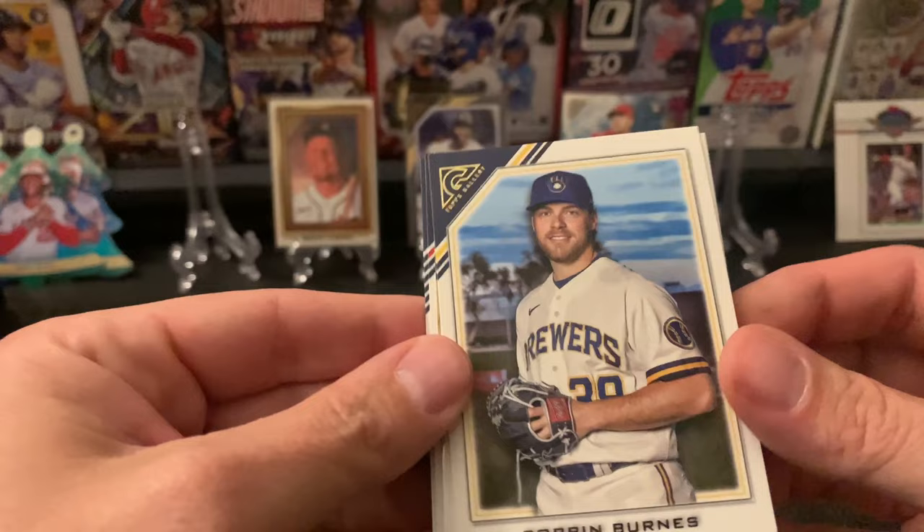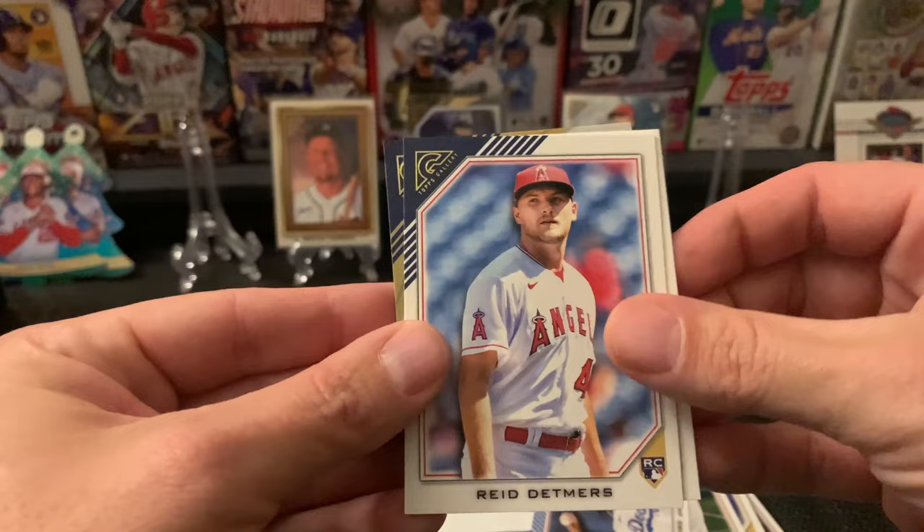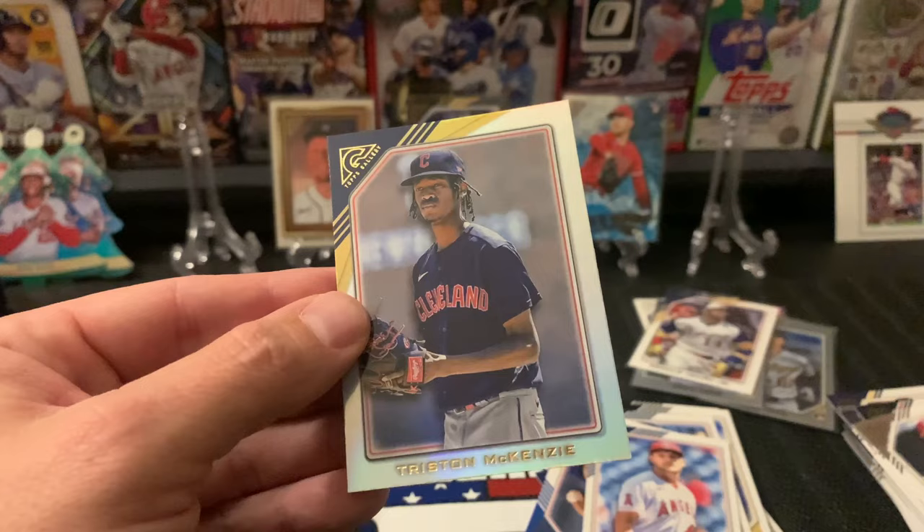Corbin Burns. Looks like we got another foil card — Yadier Molina, Reed Detmers, Ozzie Smith, and Tristan McKenzie.